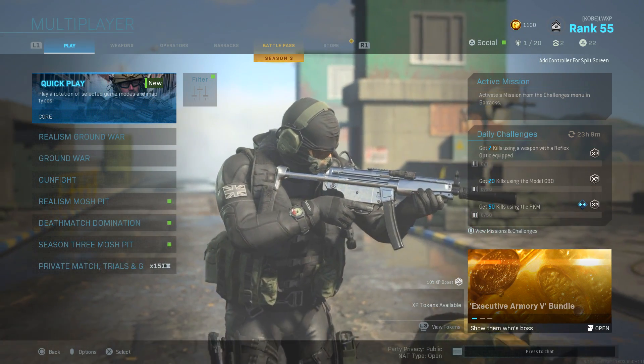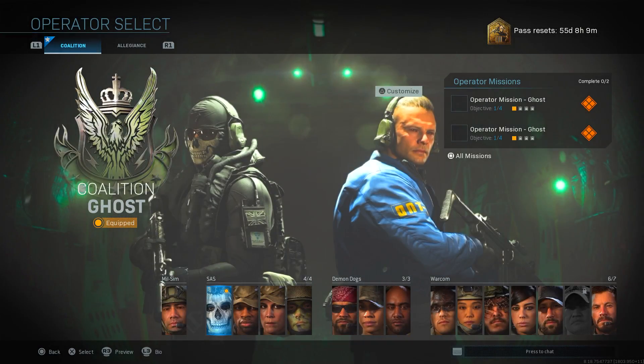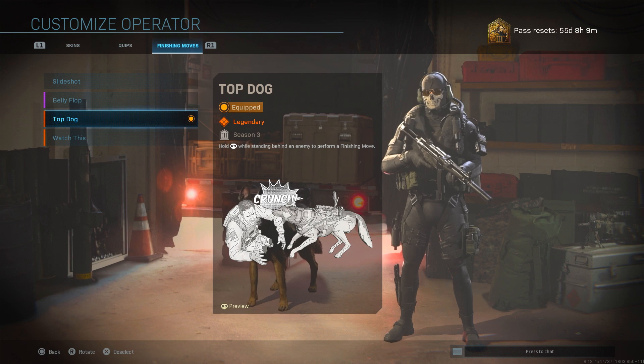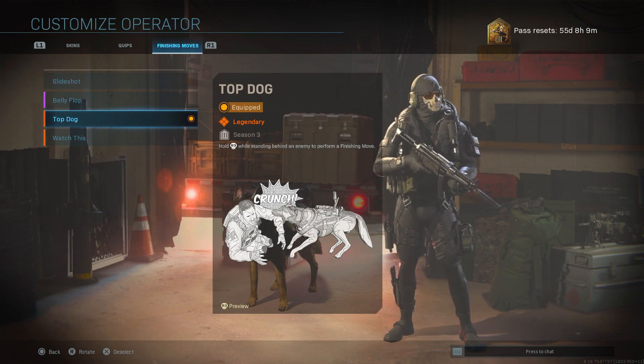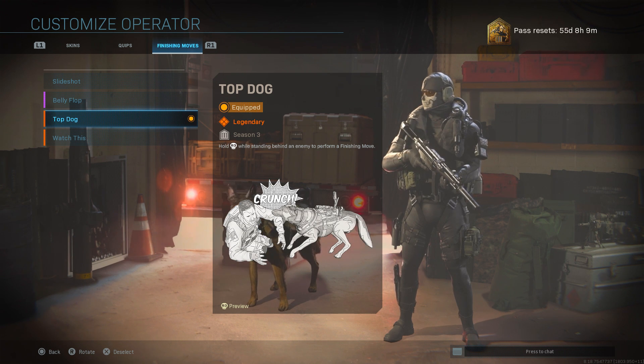So we're actually going to check this out. This is a finishing move that you can use on every single operator in the game — if you just slide over to literally any operator, hit Customize, go to your finishing moves, it's called the Top Dog finishing move. We're going to go ahead into a custom game and see what the standing execution is like, the proning execution, and the down execution.